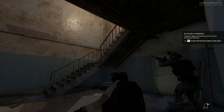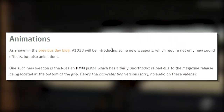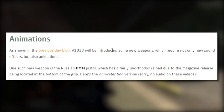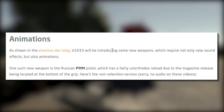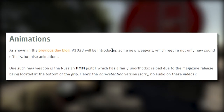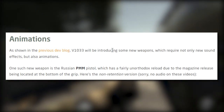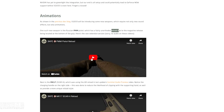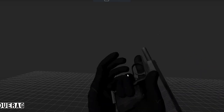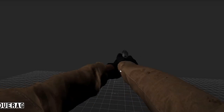Moving on to animations: version 1033 will introduce some new weapons which require not only new sound effects but also animations. One new weapon is the Russian PMM pistol, which has a fairly unorthodox reload due to the magazine release being located on the top of the grip. Here's a non-retention version - no audio on these videos but it looks like a pretty cool little animation, only about eight seconds.